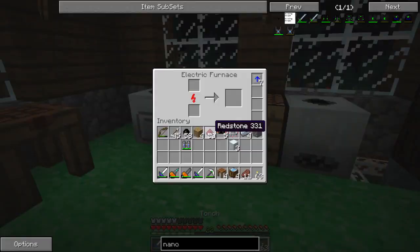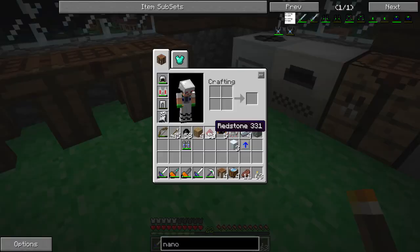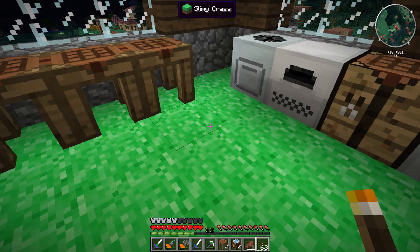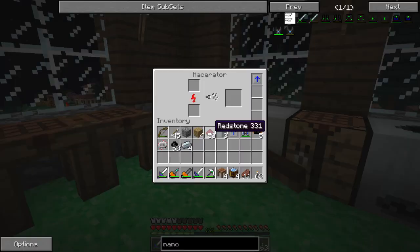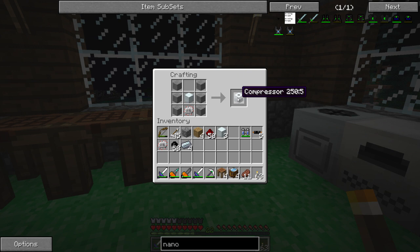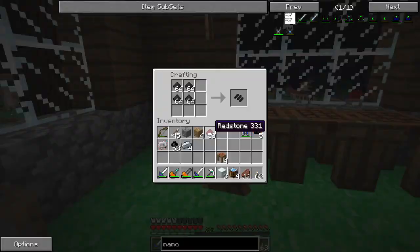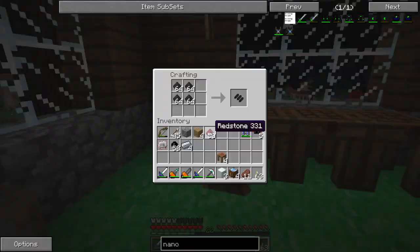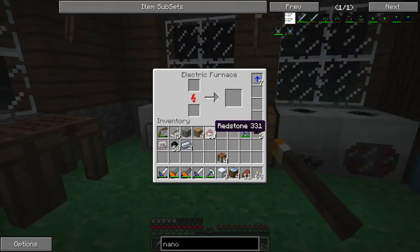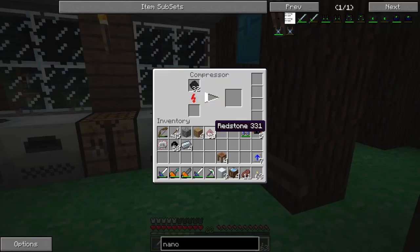I already have it wired up. I also added in a couple of overclockers — they cost a lot of tin but they make each machine run faster at the cost of more power. Let's get this compressor set down — smoothstone, machine block, electric circuit. Let's start getting some of these raw carbon plates. All that was was macerated coal, so this should give us 32 carbon plates, more than enough.